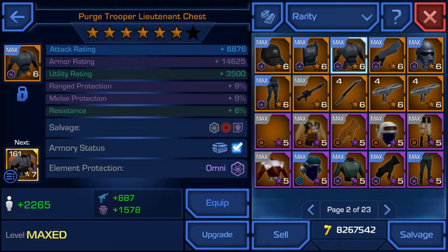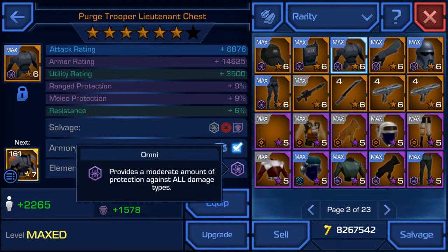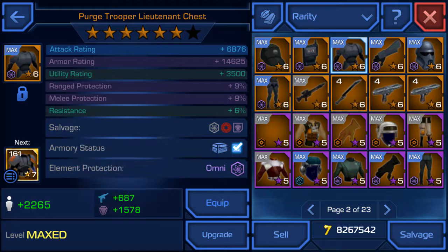Let's move on to the chest. This is bulk defense right here — it gives you 14,625 armor rating. Remember, this provides Albni protection, which provides a moderate amount of protection against all damage types. So that's really useful to have in any mission. It also gives you 2,265 PR.